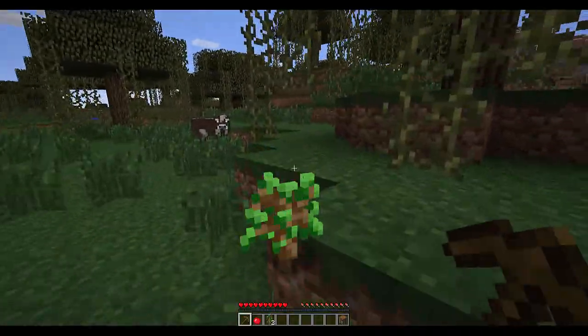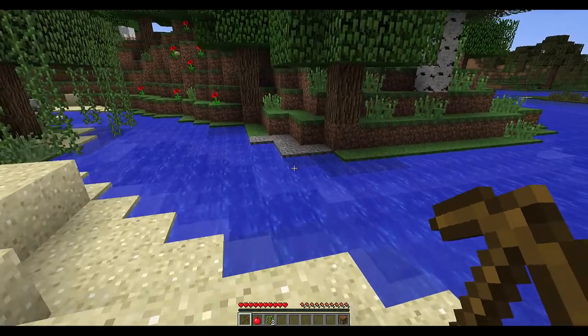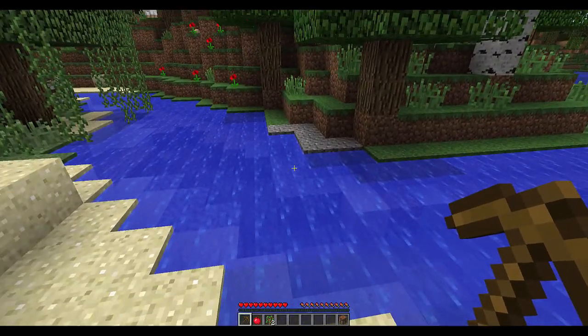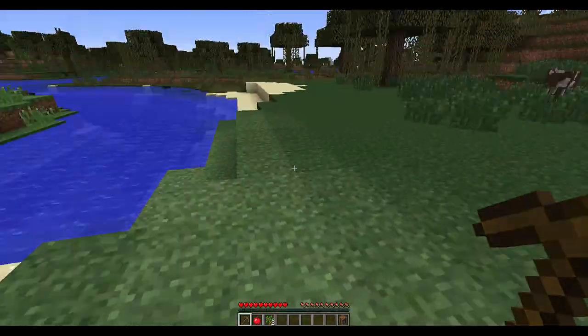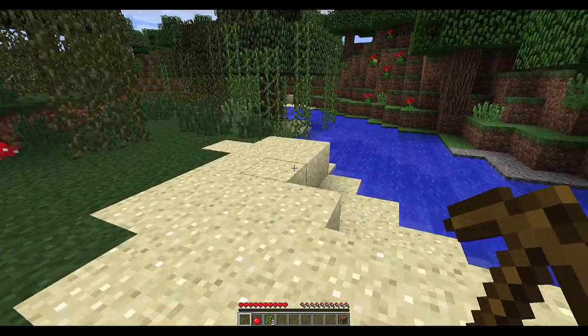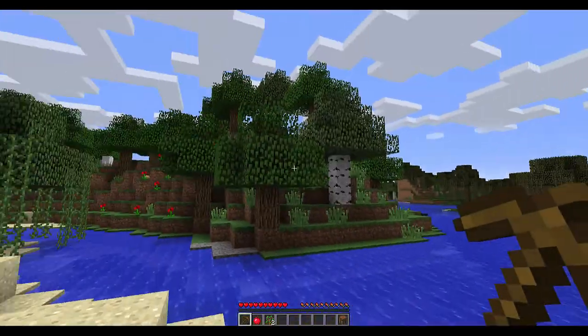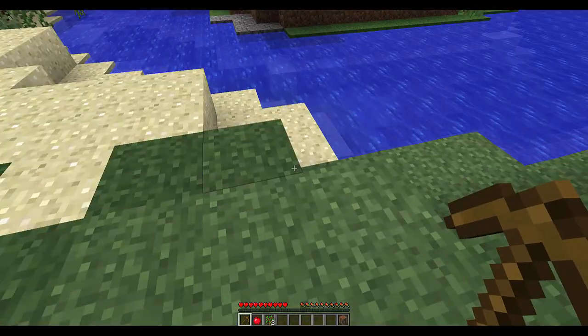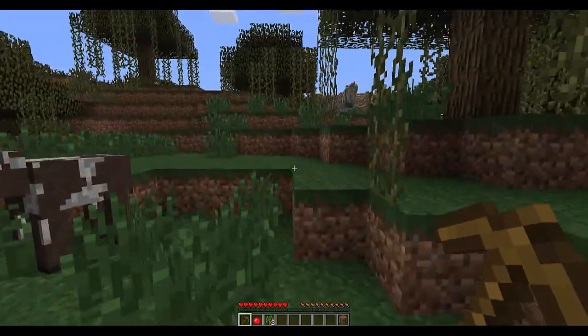The next thing we need is stone. How do you tell which things are which? This might look like stone to a lot of people, but those who've played Minecraft will recognize that's gravel. Gravel and sand are the two objects in Minecraft that have gravity applied when placed as blocks — if you place a piece of sand on the edge it will fall down. Every other block stays wherever you place it.